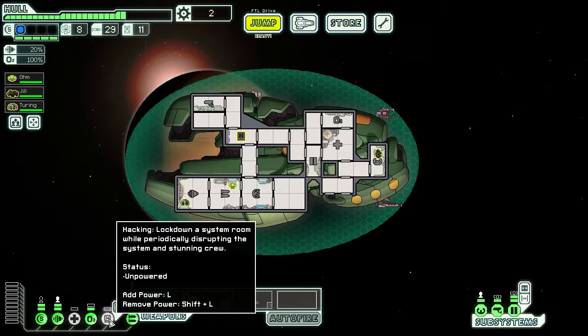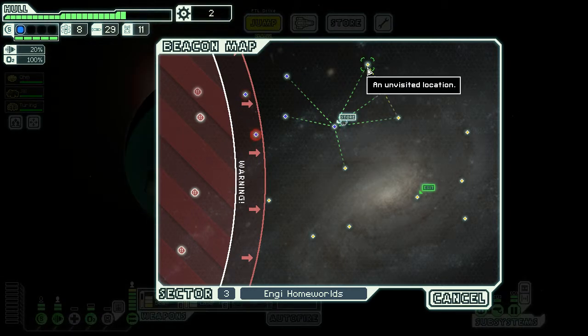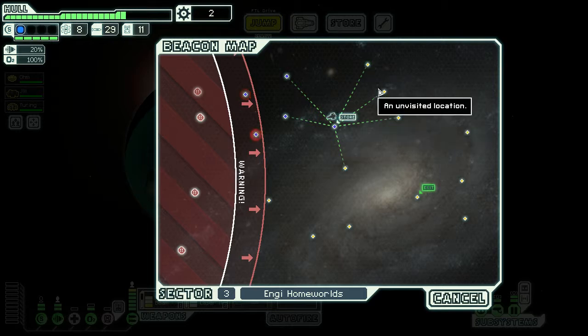Hacking can lock down a system room while periodically disrupting the system and stunning crew. We've got a good number of drone parts now. I think I probably have to skip one of these six beacons at a minimum.